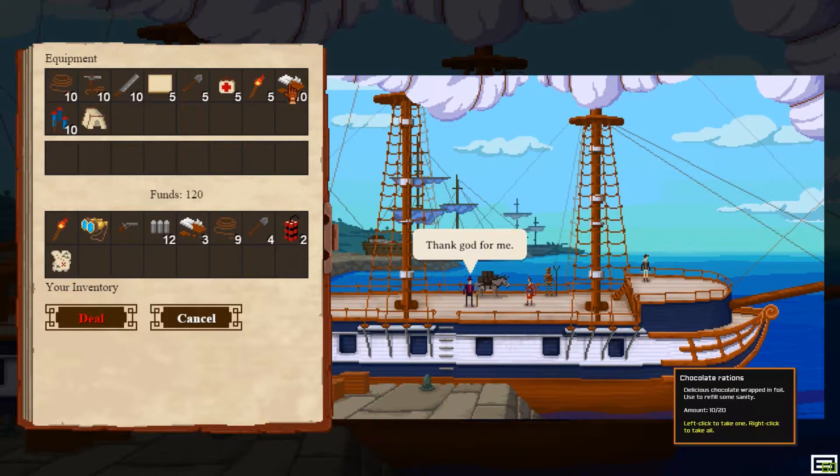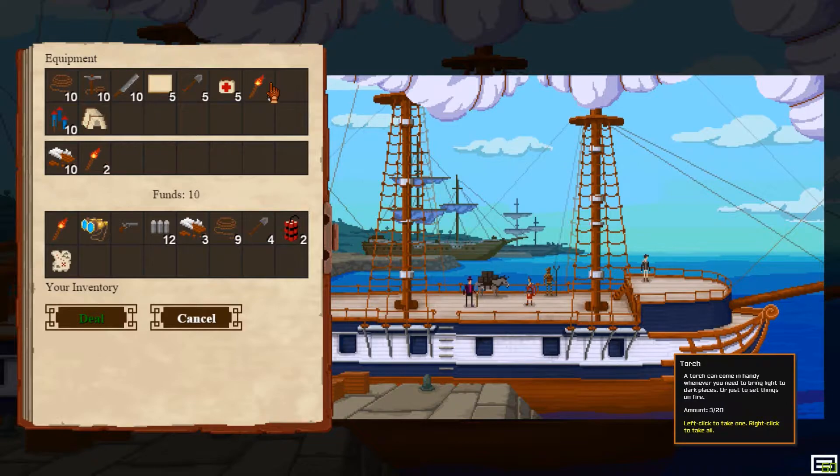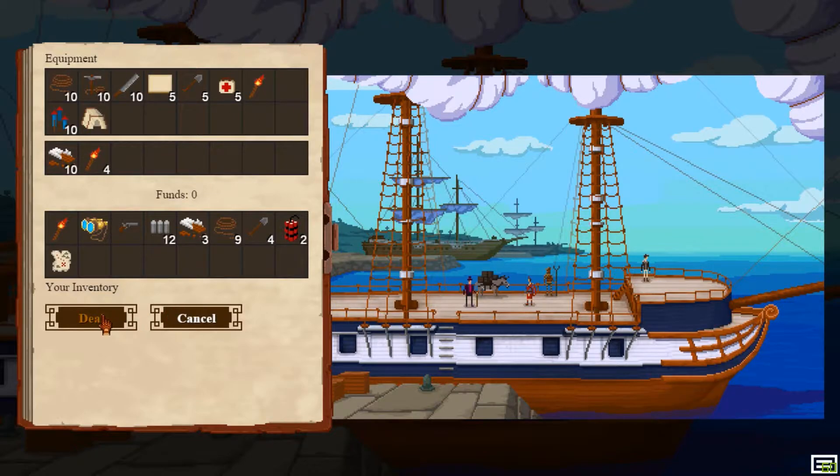Let's see here — we want all the chocolate. Do I need anything else? I would like some torches. Do I have enough rope? Yes, take the torches. All right, good deal.